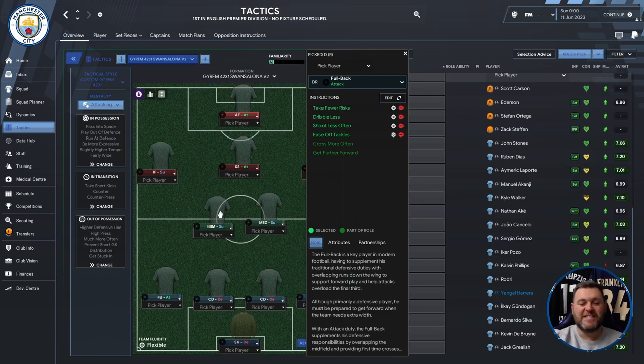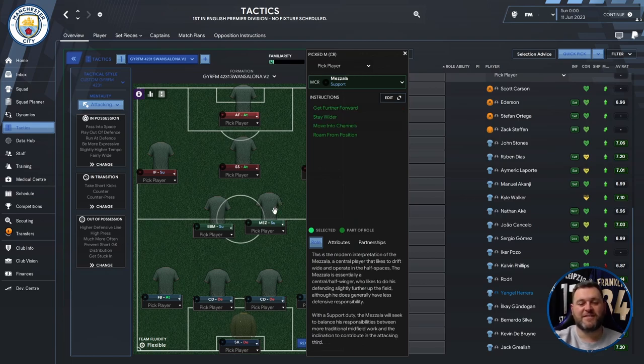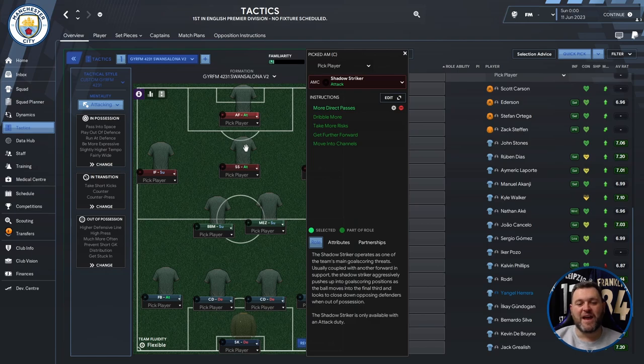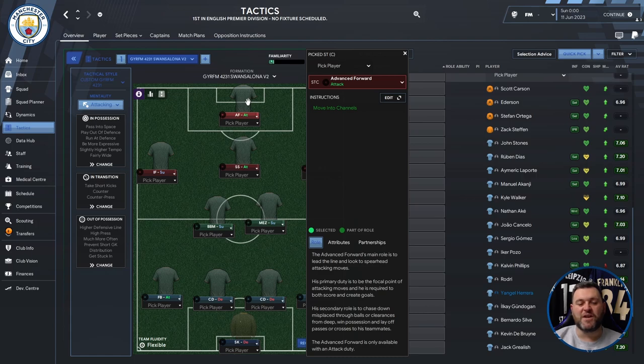Continuing up the pitch — we have a box-to-box midfielder on support, a Mezzala on support, an inside forward on the left-hand side on support, a shadow striker on attack, an inside forward on the right-hand side on attack, and an advanced forward on attack.